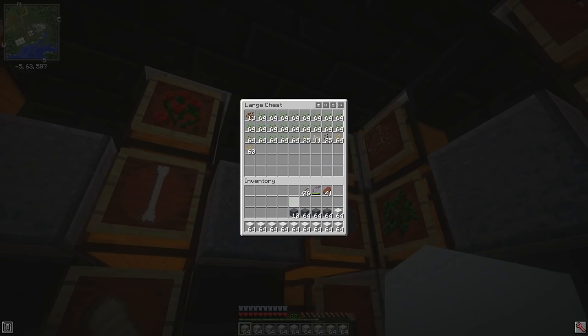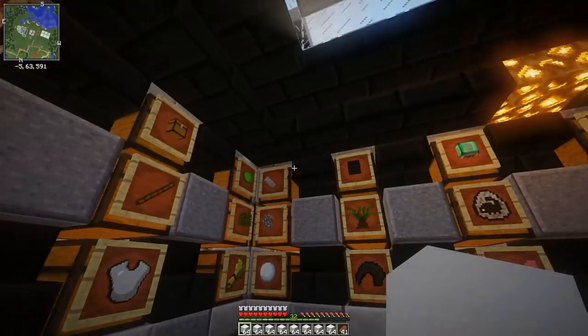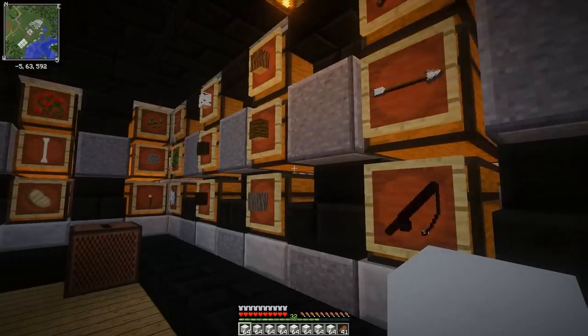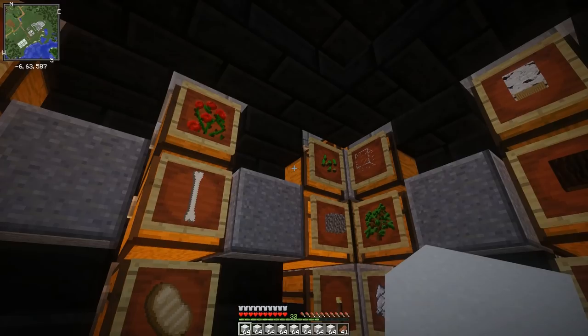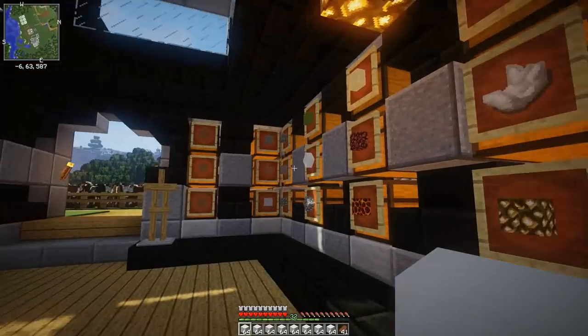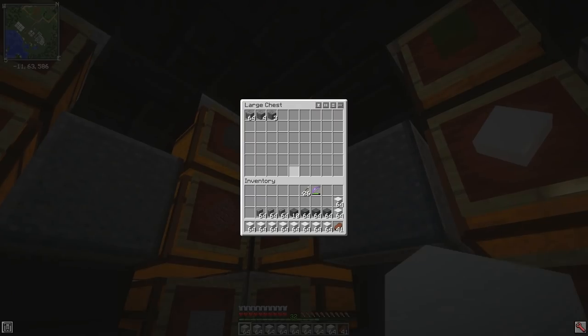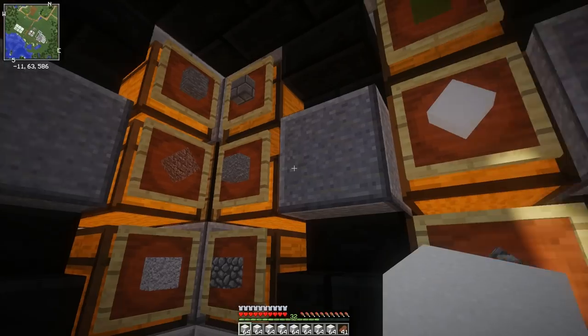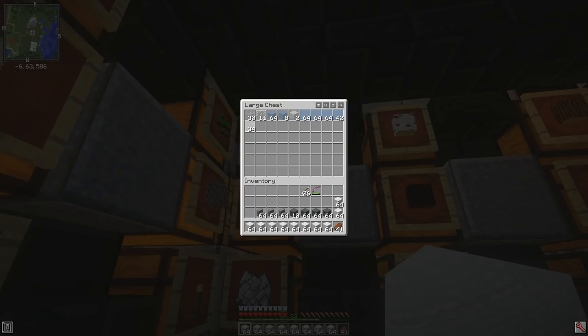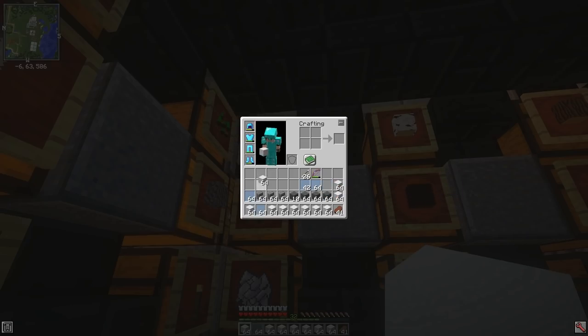I was like, why do I have all this mob stuff in my inventory? Because I was trying to get music discs of all things — I like putting them on when I'm working in the storage room, and I only have two because you can only get two from dungeons. So I was trying to get a couple more — you have to get a skeleton to kill a creeper, I think — which I had no luck with, unfortunately.